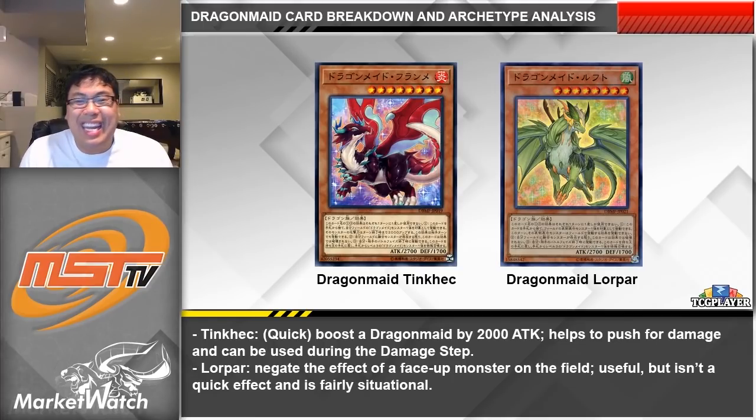Going over the level 8 dragons first: Tink Heck is the fire one. Its discard effect is a quick effect where you can discard it to boost a Dragon Maid monster by 2000 attack points, usable in the damage step. You can also discard it to pump up a Dragon Maid and then bounce another one to bring it onto the field and push for quite a bit of damage. The other level 8 is Lorpar, the wind one. Its effect isn't a quick effect, but you can discard it to negate the effect of a face-up monster on the field — really useful going second even though it's a bit situational. These cards are important because we want to play 3 of Kitchen and 3 of Parlor, and these are the cards they can tag into. You're probably going to want around 2 copies of each so that you have forms for Kitchen and Parlor to tag into.